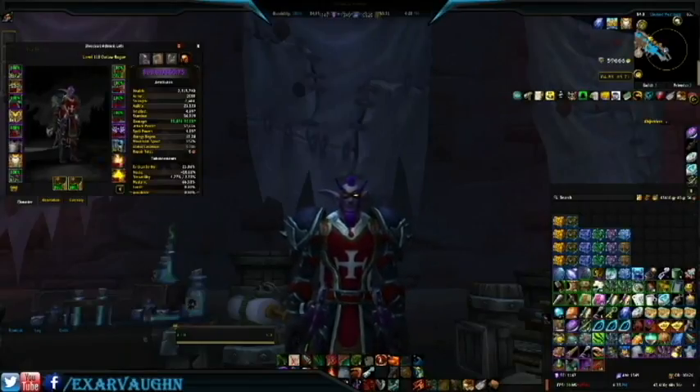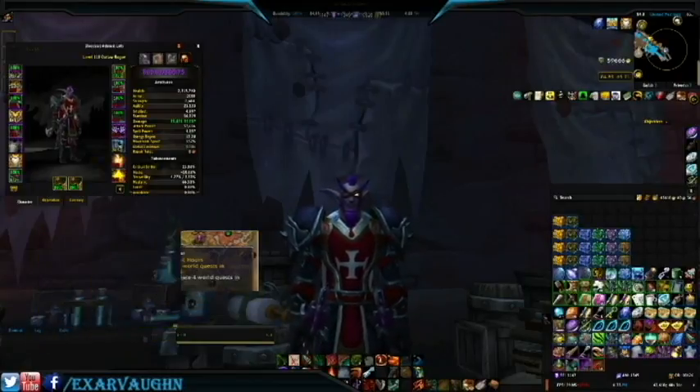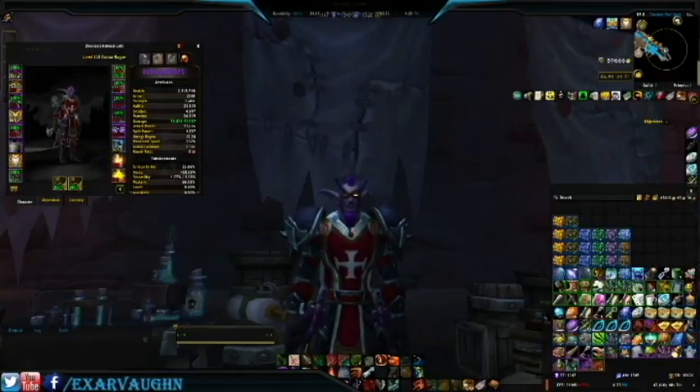For those of you just joining us in these videos, the Emissary Chests are rewards for completing four world quests of a specifically listed Emissary. Inside you're going to find various things like gold, order hall resources, artifact power items, follower equipment, and items to start quests for a pet or the fox mount. And of course, you're going to get some legendaries.